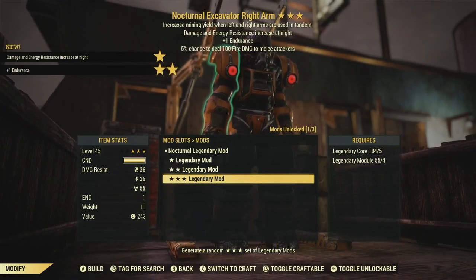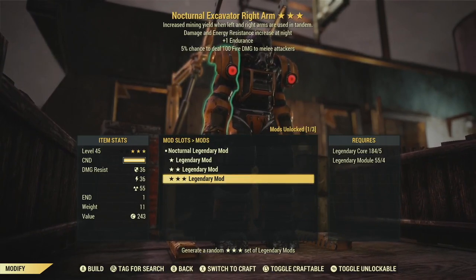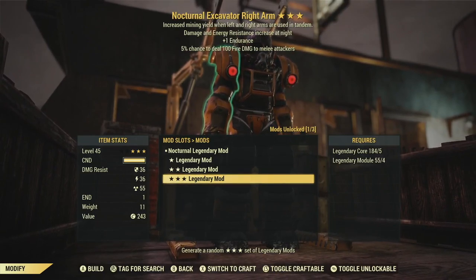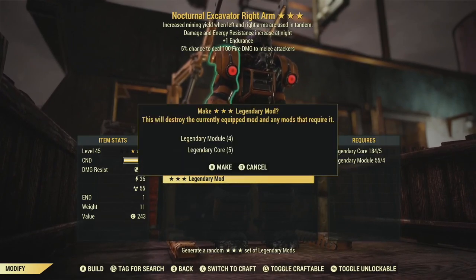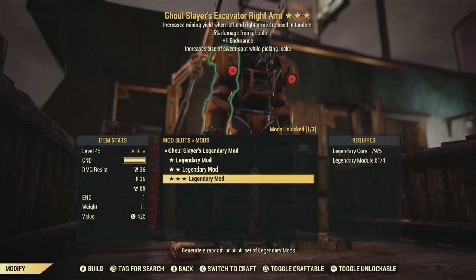Nocturnal with extra endurance and fire damage — damage and energy resistance increase at night. I don't love DR buffs; they're just not that good. Once you're over 300 or so total, which you easily will be with power armor, it's just not that good. Plus it only works at night. Extra endurance, fire damage — I'm in a big old 'who cares' situation. Let's try this again. This is better — this is definitely better. We've got Ghoul Slayers with endurance and increasing the sweet spot while picking locks again. I don't really care about the lockpicking effect, and extra endurance doesn't hurt, but the big one here is minus 15% damage from ghouls.